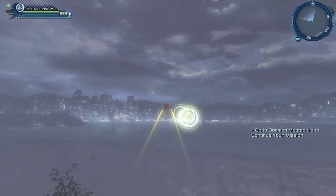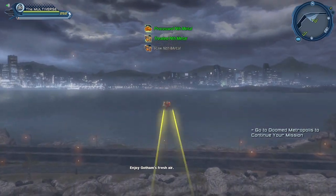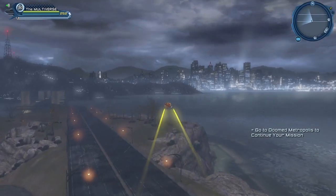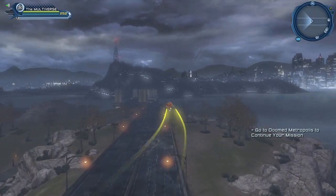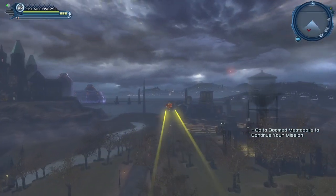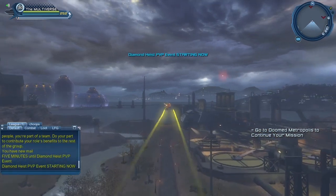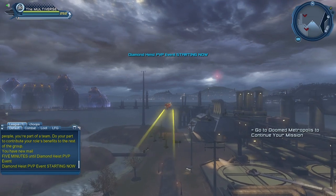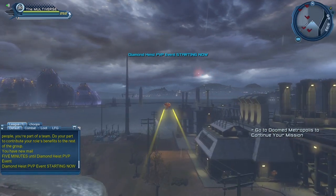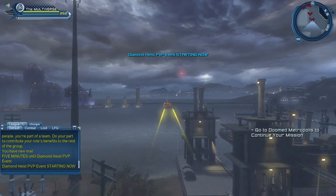I also try to role-play at least a little bit - I'll try to find base locations that are appropriate for my character. For example a Joker character might have his base on Arkham Island, although I may decide to go for Amusement Mile instead. On the island here I think I have my Sinister Core Batman character's base, among others I failed to recall.